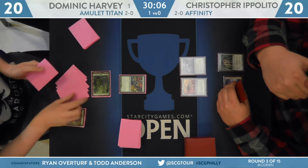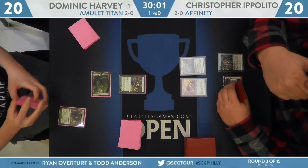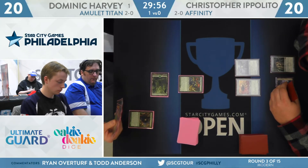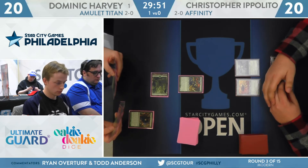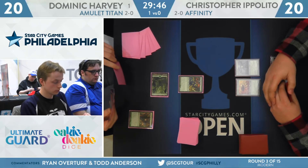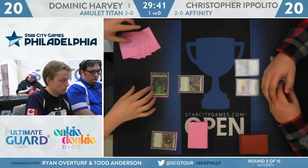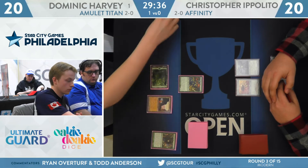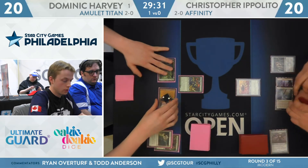Big draw there for Harvey finding Engineered Explosives. If he has a land, Amulet of Vigor, and two mana he can potentially wipe out the Mox Opal and the Ornithopter right now. But it looks like he needs the mana and takes that Slezny Sanctuary instead. No land drop yet — Gemstone Mine is the land. He taps that right away. Here's Path to Exile on the Overseer — not going to let that one get out of hand.